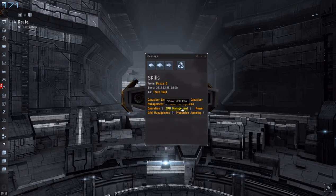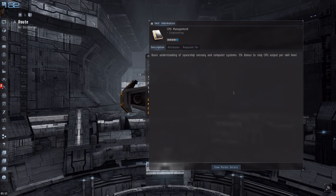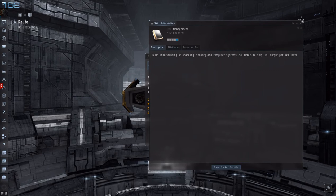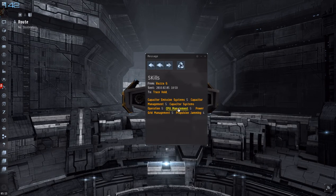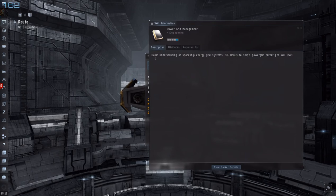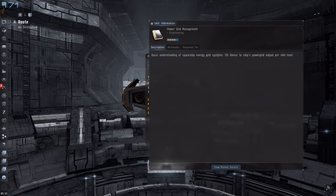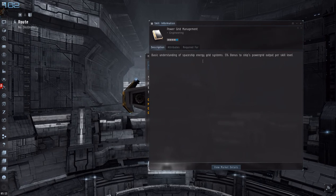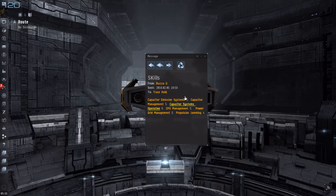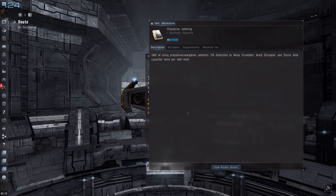CPU Management increases your CPU output, and it increases also by 5% per skill level. Power Grid Management is a basic understanding of the ship's engineering grid system, and that means it can output more power to the modules per skill level — 5% per skill level.